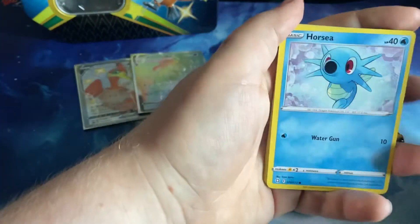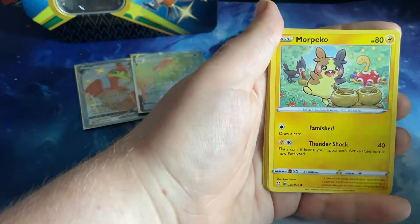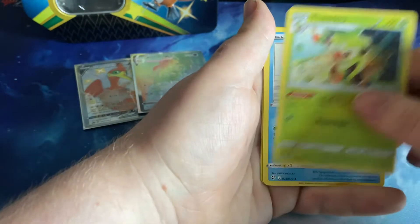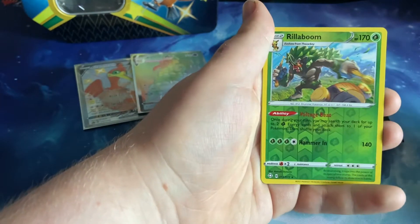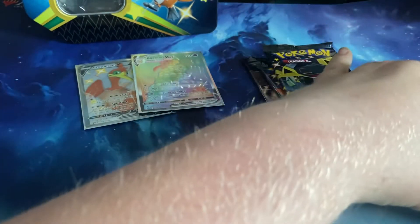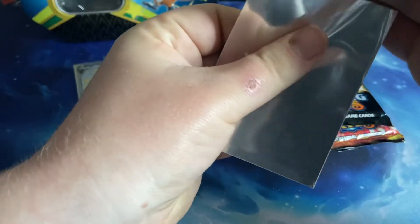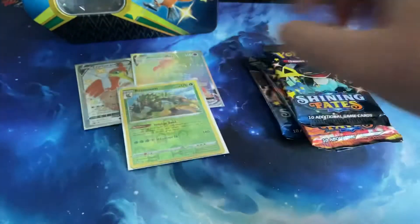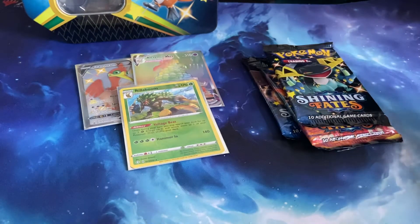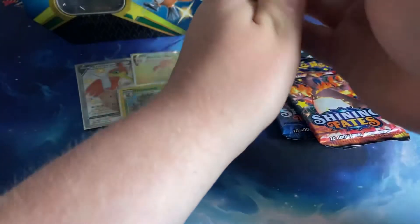Pack two — so we have Horsea, Cufant, Chatot, Yanma, Morpeko, Steel Energy, Ball Guy, Thwackey, Cramorant who opened his tin, the reverse is Rillaboom, and the rare is just a regular rare — Volcanion. We sleeve up the reverse rares, and Rillaboom is a reverse rare so we'll sleeve him up, and we'll ditch the other cards.